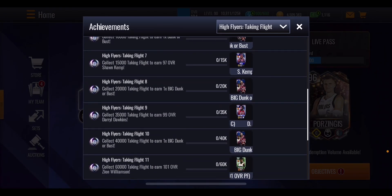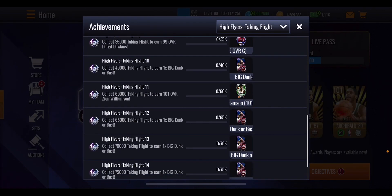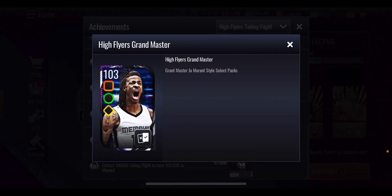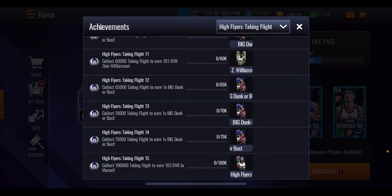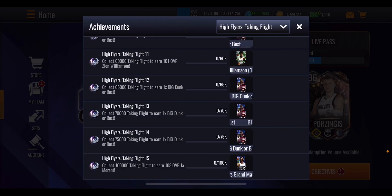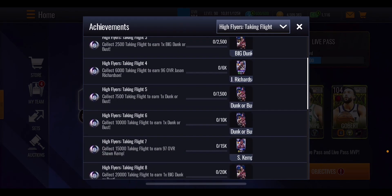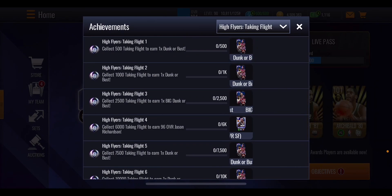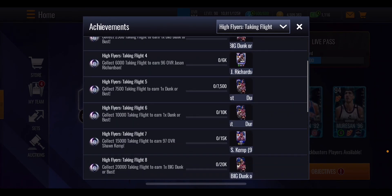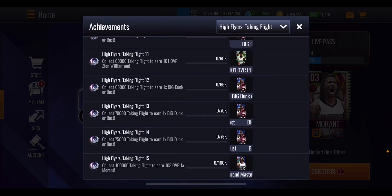Just keep going through and you'll get better and better players. You can see Zion Williamson at 60,000 points, but at the very end you'll get your playstyle select grandmaster Ja Morant at 103 overall. However, you need 100,000 taking flight points to get him, which is going to be pretty difficult without spending. You're probably going to have to spend a bit of cash or get extremely lucky with pack pulls.